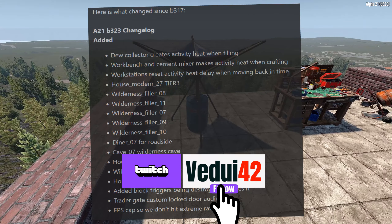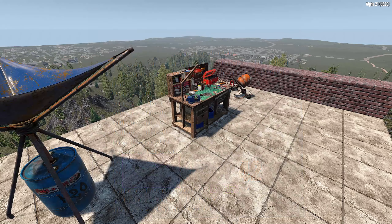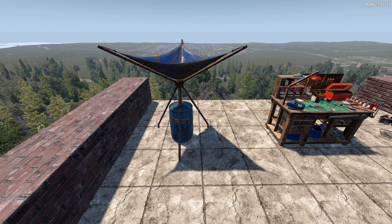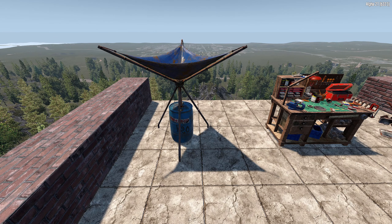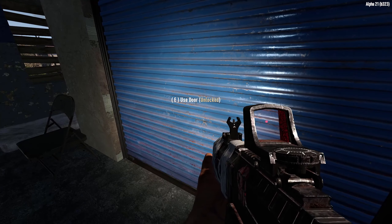Workstations and cement mixers will now also generate activity heat while being used to craft. While I might be able to get on board with crafting being somewhat noisy and thus logical that zombies will be drawn in, the mind boggles at water collecting in a bottle making noise. I think it's a weird choice, as the dew collector will likely be working around the clock and thus always creating heat. It's a dumb addition in my view.